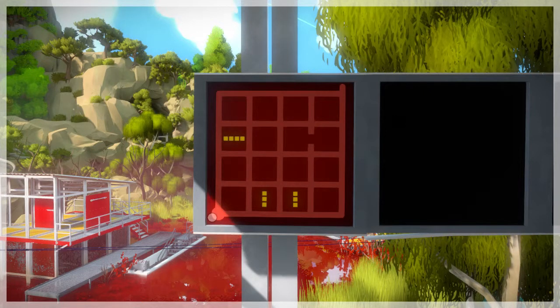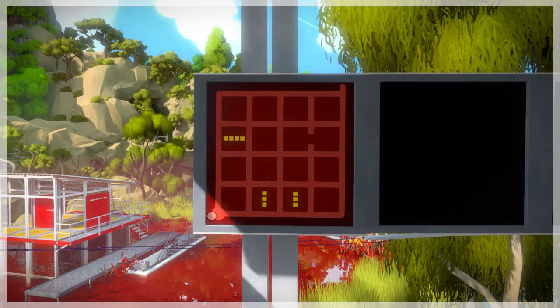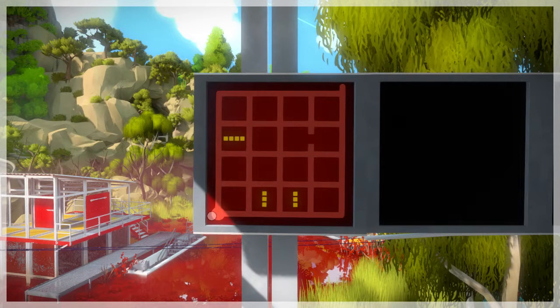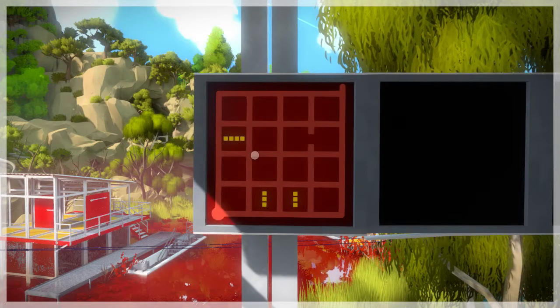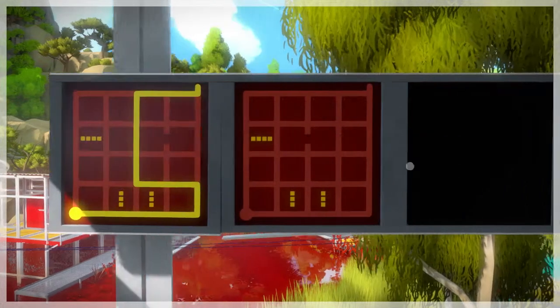Where we left off last episode was these tetris pieces. I took a short break and I'm trying to remember — kind of getting back in the groove of things. We've got a four and two threes, and we did learn that these could be shifted around.